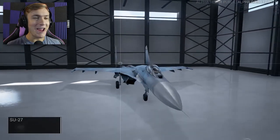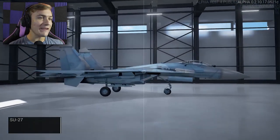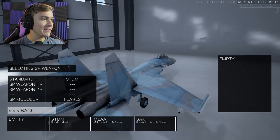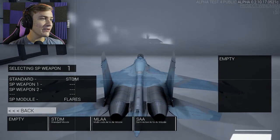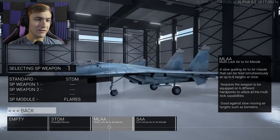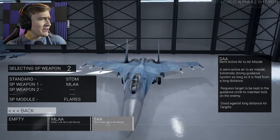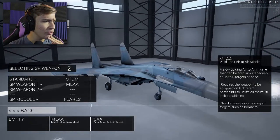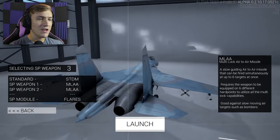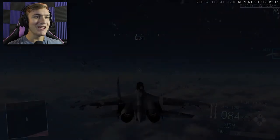Okay, so we're in our hangar now, and this is the jet we are going to be flying — it is the SU-27. Look at the detail; it's freaking awesome. Let's select that. Selecting SP Weapon 1. We can just do Standard. Standard Missiles, Lock-on Air Missiles, which is probably going to make things a little bit easier. Let's go with the MLAA for our SP Weapon 1. And for Weapon 2, let's just do two lock-on missiles. I got to figure out the controls, but let's go ahead and launch and get up into the air.